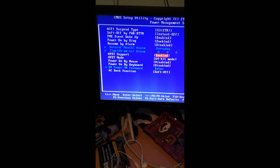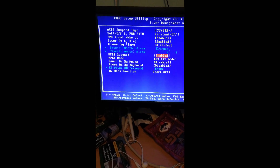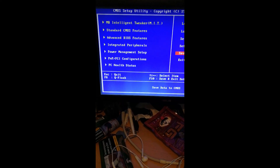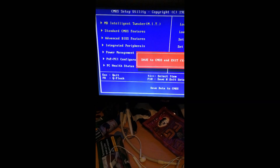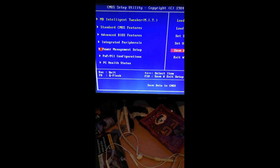A few people told me they had an FPS increase after disabling that option, though personally I didn't notice a difference in game performance. After you disable this setting, go to the main menu and pick Save the Changes and Exit the Setup Utility.